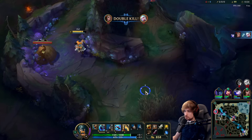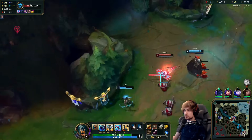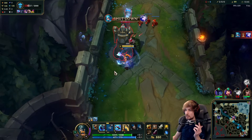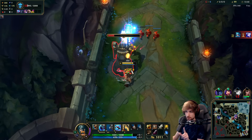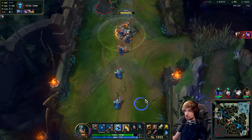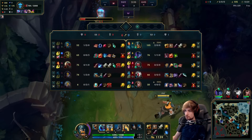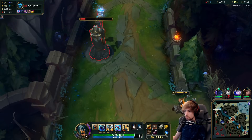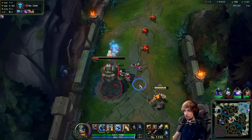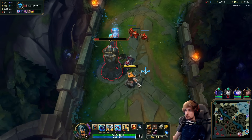We'll walk into the jungle here. It doesn't matter if she gets a shutdown — I get plates, I get waves, everything. She gets a shutdown but I'm still better off. I'm getting way more XP from this. I'm purposely not going to take tower right now — I'm going to let the tower kill the wave so that Gwen loses another wave.